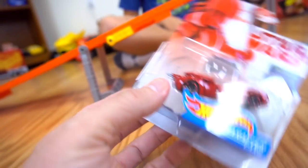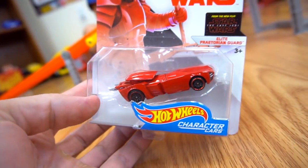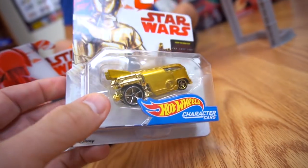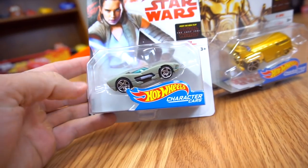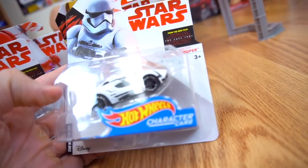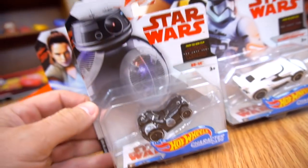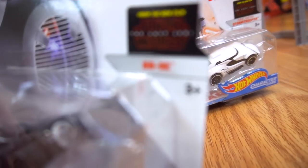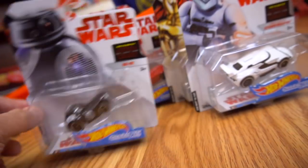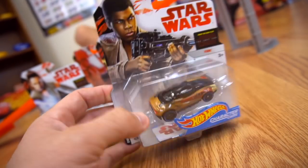Check this out — this is a Star Wars die-cast, this is an Elite Praetorian Guard. Whoa, check that one out! You have two — C-3PO, cool Star Wars Hot Wheels character. And Rey, Jedi Training Rey. Look at this one — cool First Order Stormtrooper. And whoa, a new droid — his name is BB-9E. He's pretty cool looking. And there's Finn — that's pretty awesome!